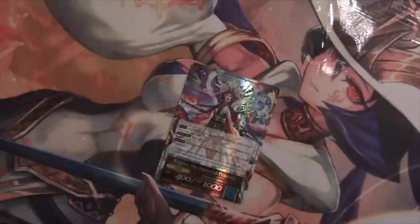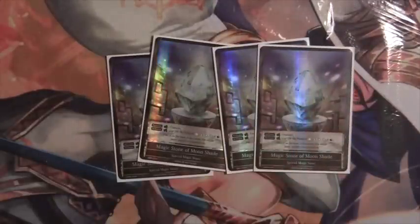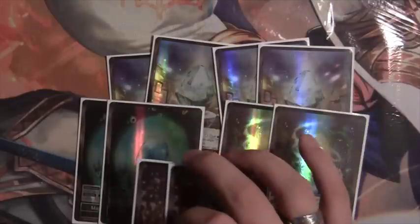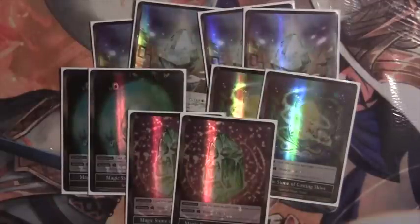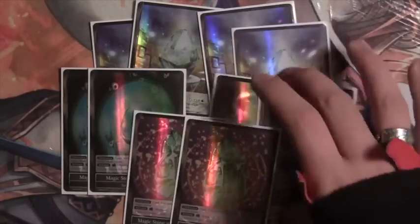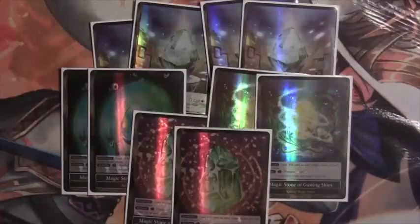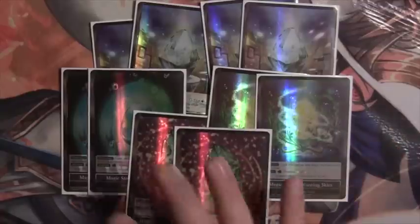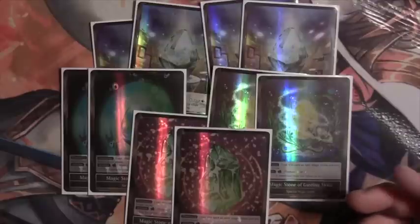She can also serve as a blocker and as a flying — kind of anti-flying — creature as well. For the stone lineup, we play four greed stones and then two each of blue-green, red-green, and white-green. I think the stone lineup could change a little bit too. The only thing is I just really don't want to miss my first turn drop, so I shy away from the moon lights. Tweaking around, you can probably get away with running a couple moon lights or changing this lineup a little bit.